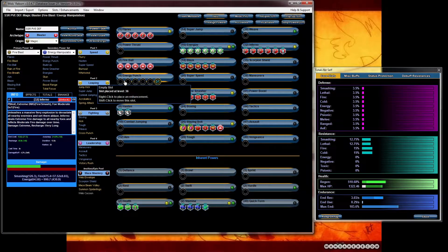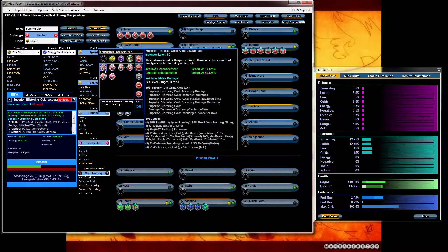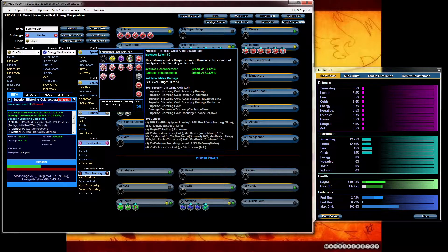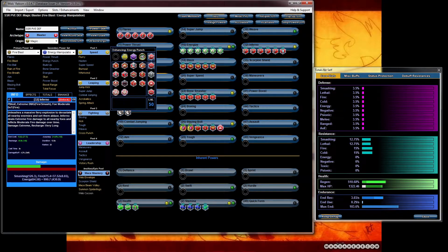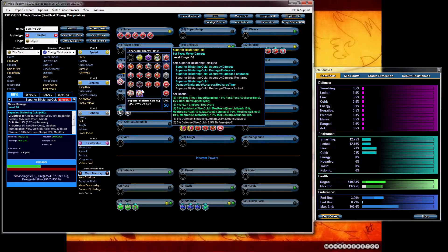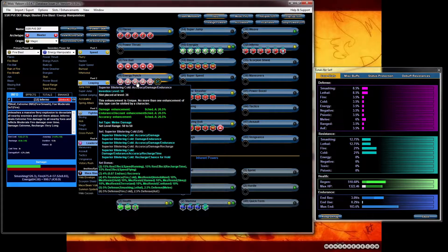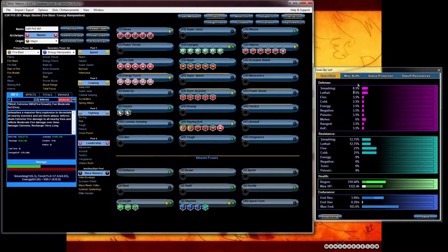What I like to slot on energy punch is the superior winter's blistering cold hold set. Again I'm trying not to do any recharge on this one because there's a proc on here that gives you a chance for hold — which is a nice proc. Let's chase after that one. Skip the accuracy damage recharge. And there you go — you can see all five of those will give you a nice defense bonus: five percent smashing/lethal. It's very nice. Now if you notice I'm only at eight percent, but that's because I don't have a lot of powers turned on — if I turn them on it should increase my defense a little bit.